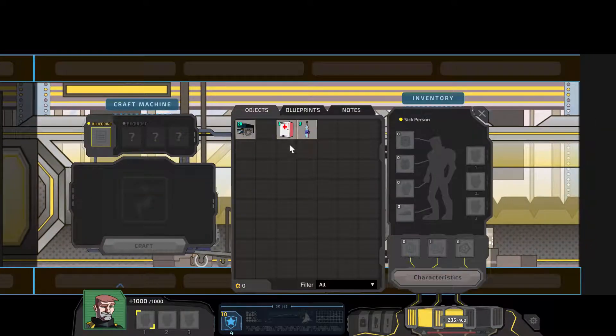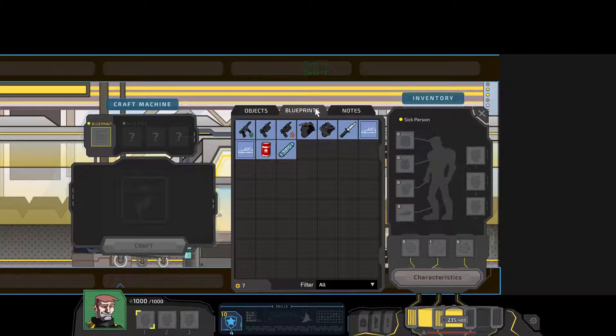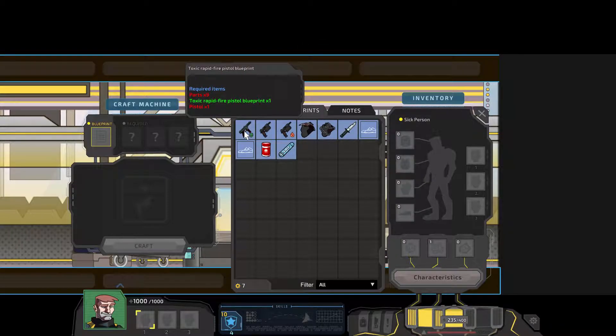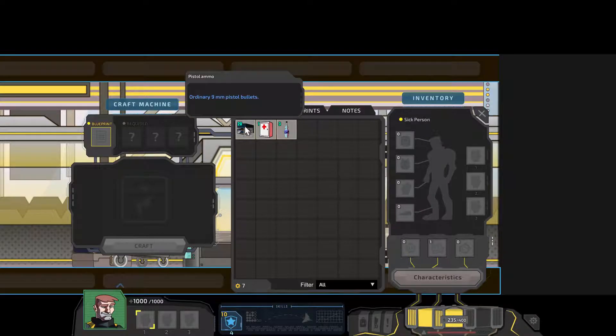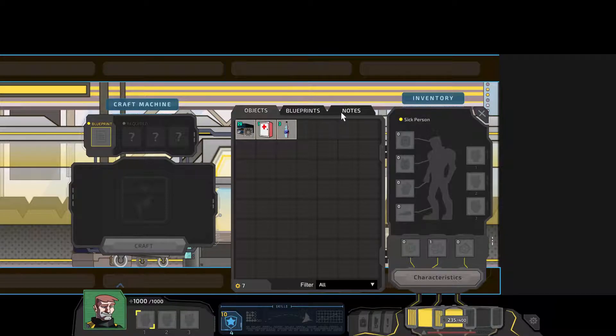Let me show you what I mean. Let's search that box. I still have all those blueprints that I had from before. Pistol ammo I'll keep. Water, life breathing edge.